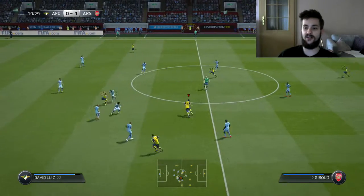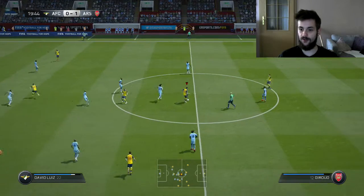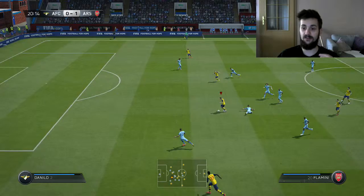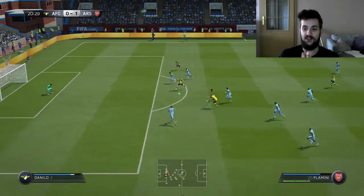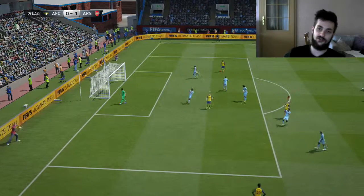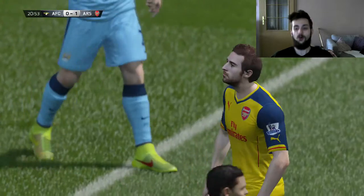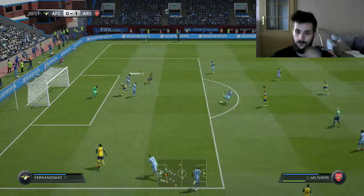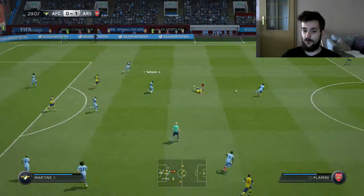I had another situation - I had a ball with Giroud in the middle, but I decided to pass it to Ramsey, Ramsey to Flamini. I had two players here and I decided to try and shoot it with Flamini. What was I thinking? That basically meant some bad luck for me.